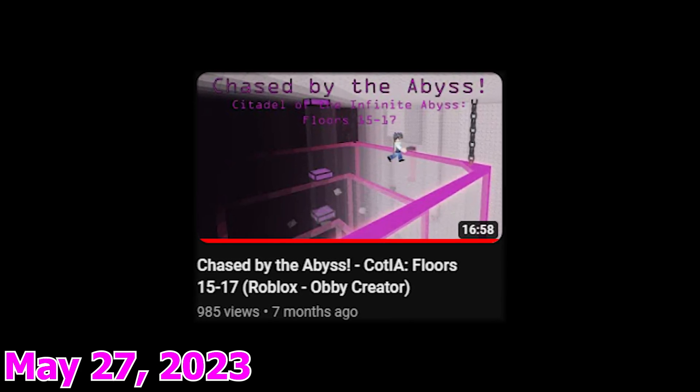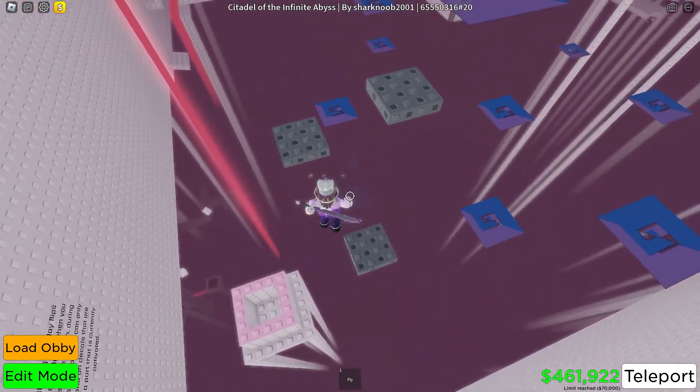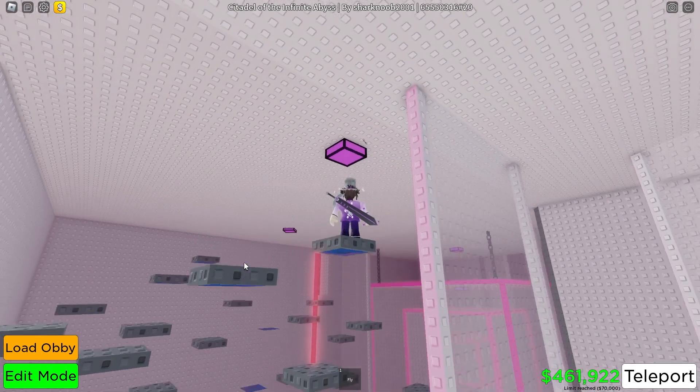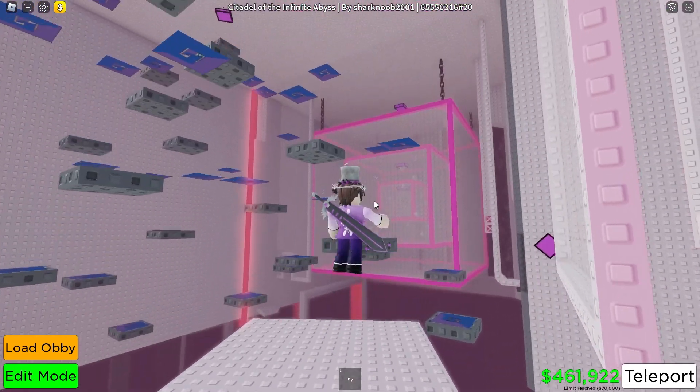Take a look at this section from Citadel of the Infinite Abyss, Floor 16. This sign explains it, but what you're supposed to do is go across these platforms until you get to this button up here, and when you press it, it'll deactivate all of them with these on the bottom and activate all of them with them on the top, and it'll also activate this so you actually land on something.